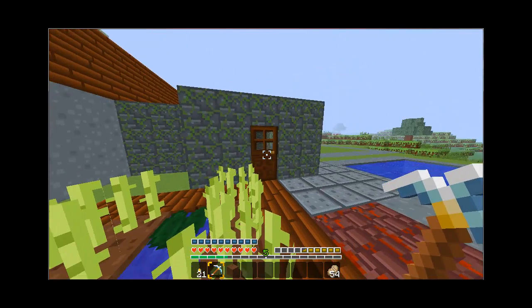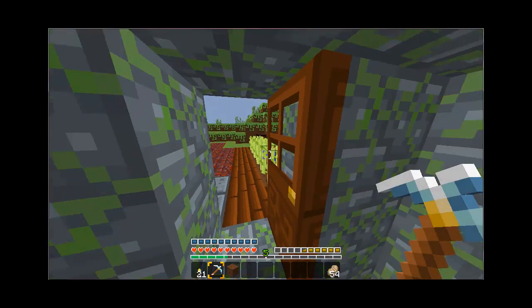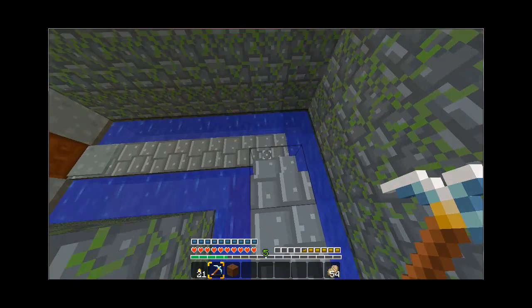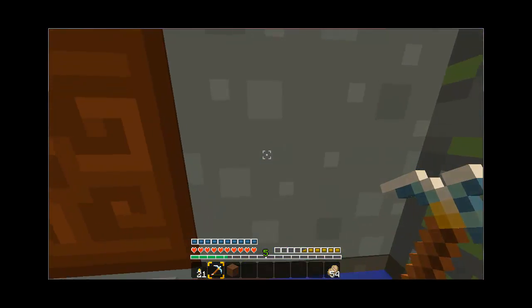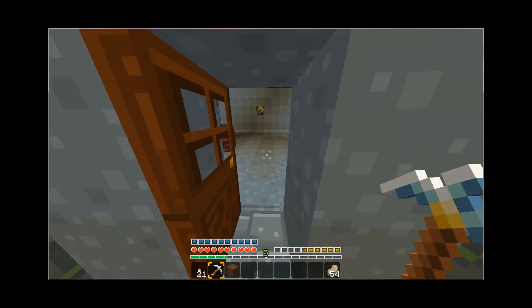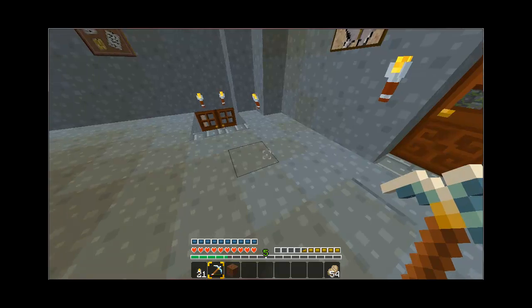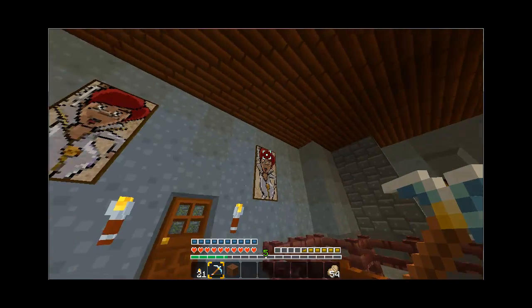In my last video I may not have shown this little overhead entrance to my house — it has a little water feature on the outside. I'm lagging a little bit and I forgot the pressure plate right there. This isn't my house right here, this is just like the lobby or whatever you want to call it.